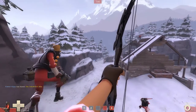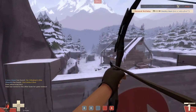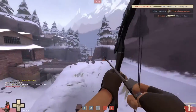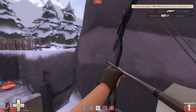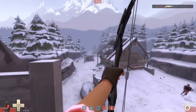What about pairing the Razorback with one of the most devastating ranged weapons of all time — the Huntsman bow? This is where it gets more interesting, considering you are at the range where the Huntsman shines most. While the Razorback may be considered close to worthless when you are alone on a rooftop, this weapon certainly shows its uses a lot more when you are pushing together with a group that consists of multiple classes.